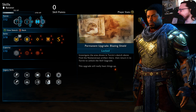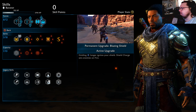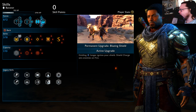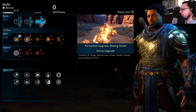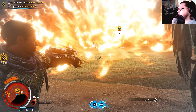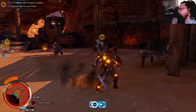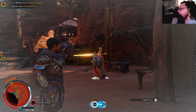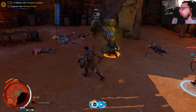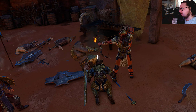This Blazing Shield sounds very interesting. I found another upgrade — the Blazing Shield. What does it do? Holding X longer ignites your shield charge and sets enemies on fire. Let me try it — hit him with fire, or he's poisoned, do it again.